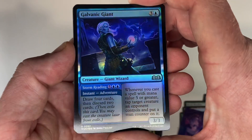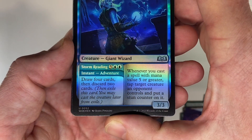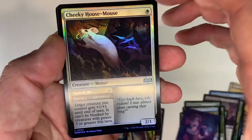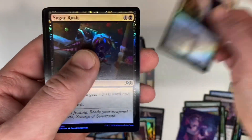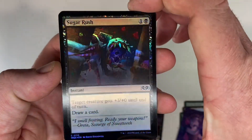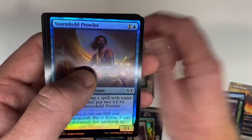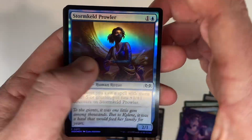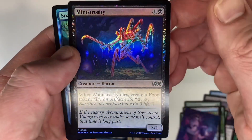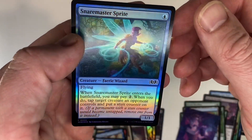Galvanic Giant — it's got a really expensive adventure on that. Wow, seven mana. I mean, it's good, but that's expensive. Cheeky House Mouse — it's fun. Sugar Rush — that foil looks really cool, some of that art. Stormkeld Prowler. Mintrocity — I can't say that word. Snare Master Sprite — that's my last one.